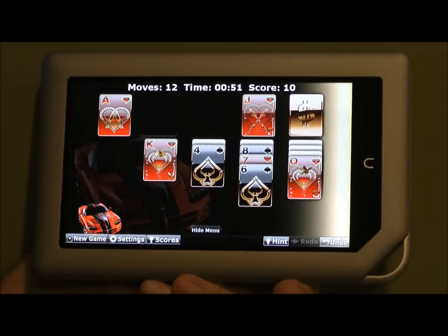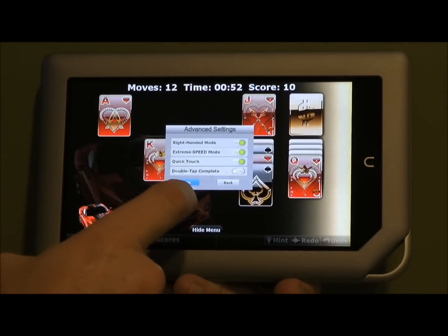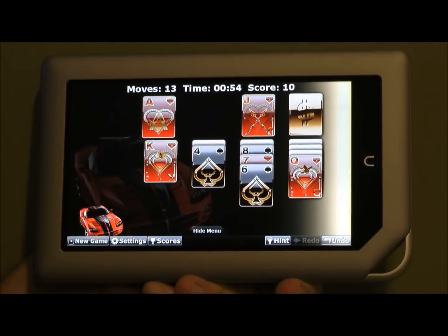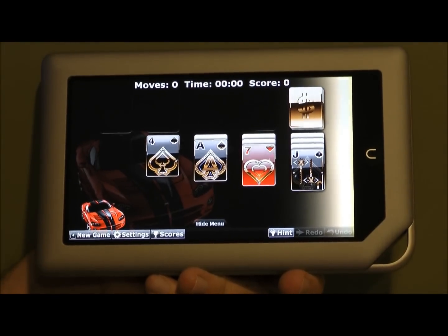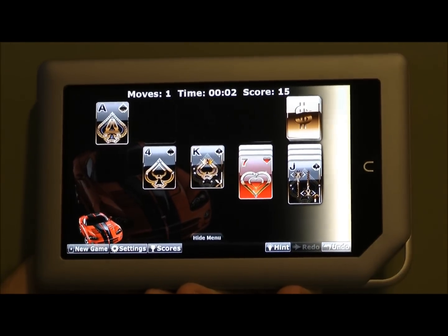I turned off Quick Touch — that's why the card didn't move. Let me go to Advanced Settings: Quick Touch is turned off, and Extreme Speed Mode is also off. I'll turn those back on. And that is our game — I hope you enjoyed it as much as we enjoyed making it.